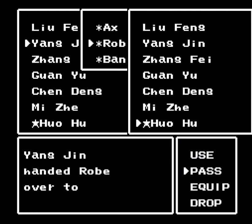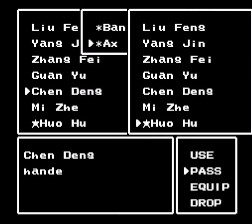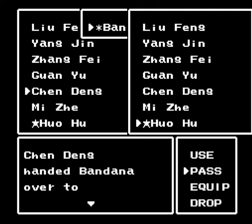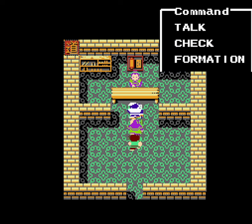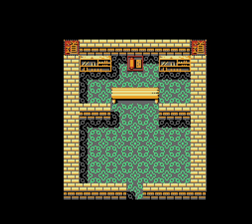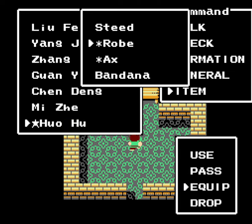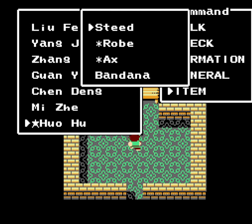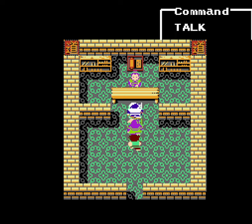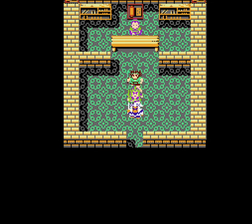Let's get the robe over to Huohu, along with the axe and bandana from Chendeng. I'm using Huohu now because he has more intelligence than Chendeng, so I get access to more MTP — even though Chendeng does have a little more strength. I want to have a couple of party member slots open for the new guys I'm going to be recruiting.